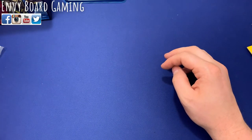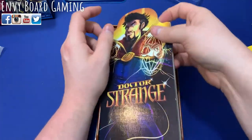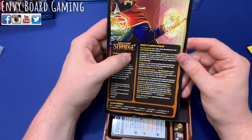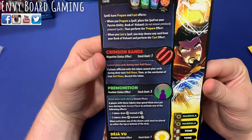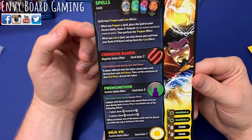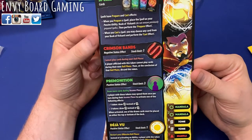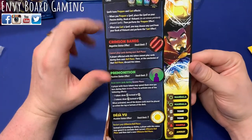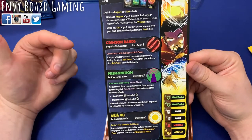Let's look at Dr. Strange. I have a feeling he's a higher complexity — one I'm really interested in because he has different spell cards. His complexity is a five, which is awesome. Let's see some of his abilities. Spells have prepare and cast effects. When you prepare a spell you place it on the passive ability book, called the Book of the Vishanti, and perform the prepare effect. When you cast a spell you may choose any card from your book and perform the cast effect. That's going to be so cool — having different passive abilities depending on the spells you have.